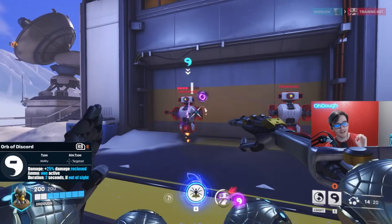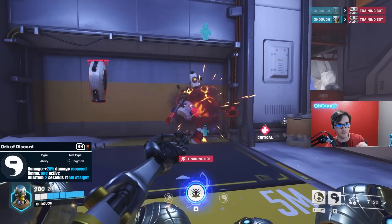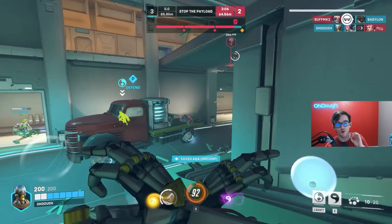Over Discord — you mark enemies for death. When they're marked by Discord, they take 25% more damage. To mark them, look at them and press the ability. If they're visible, they'll get marked, and they will be taking more damage from you and your whole team.